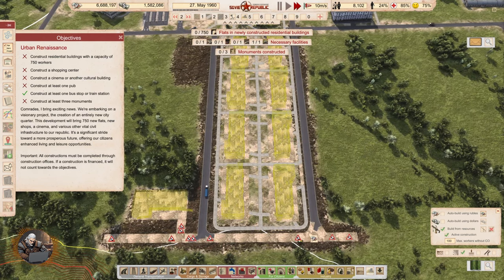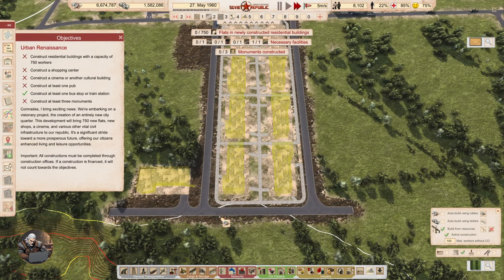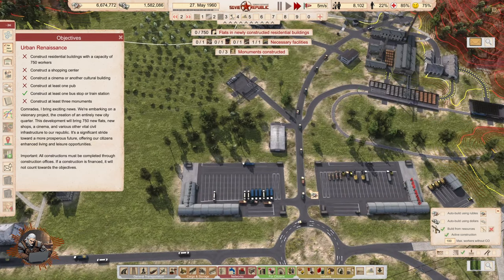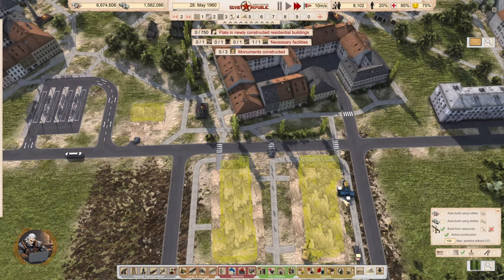The footpaths are built and the roads are built, so we can go on with the buildings. There you go — now everyone started moving. Thank god. There we have excavators.